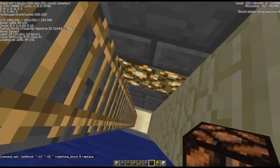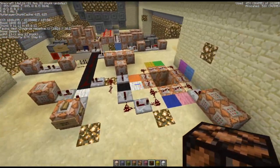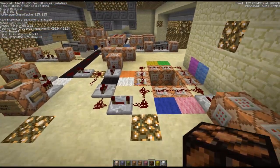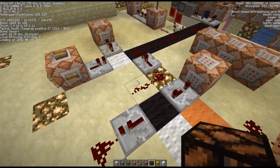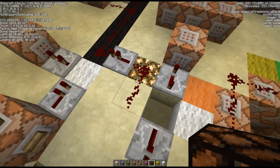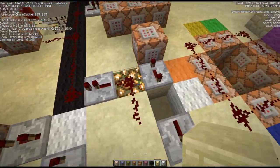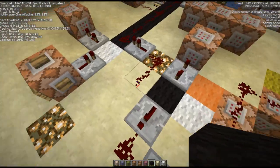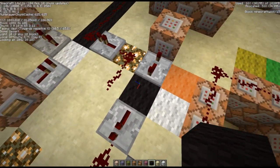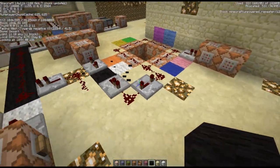That will work with the start button. The reason I'm using relative positions all around is because then it doesn't matter if you incorporate this into another map — you don't need fixed coordinates. That block position is where the redstone block for the start will spawn, and this is where it'll spawn for the reset button.